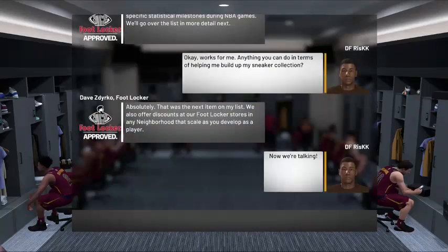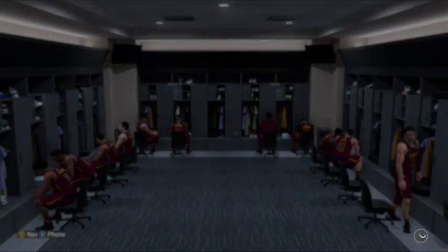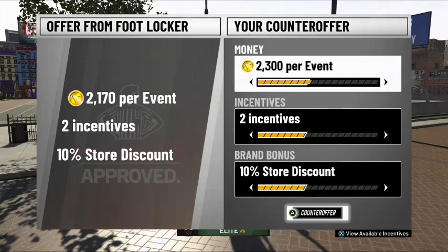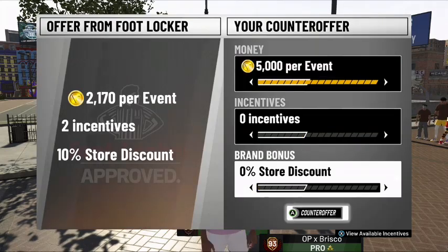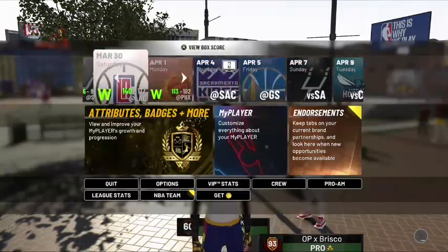Now what you should have is your Footlocker level 1 endorsement. When you click on endorsements, the contract does not matter — pick whatever has a default, don't change it, pick whatever incentive you want. Then head to the neighborhood so you can get the level 2 contract in the works. This level 2 contract is where you're going to get your VC from with this glitch. Make sure on this contract you up the VC to 5,000 and lower everything else. It will take a few tries for them to accept, but just keep going — they will accept it eventually.